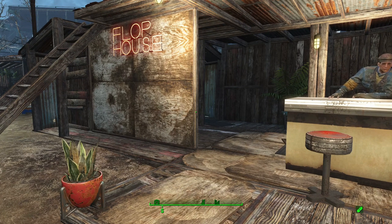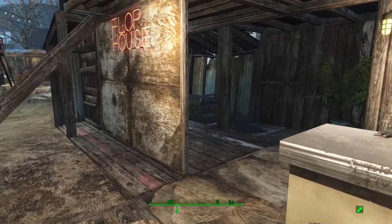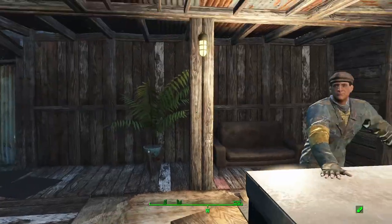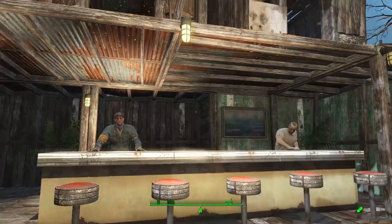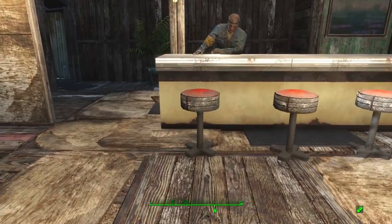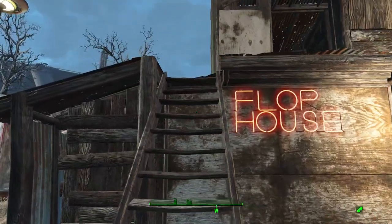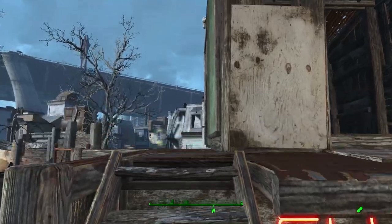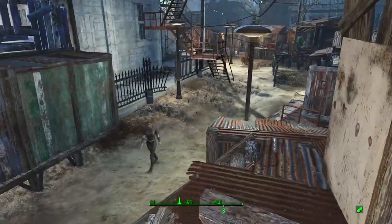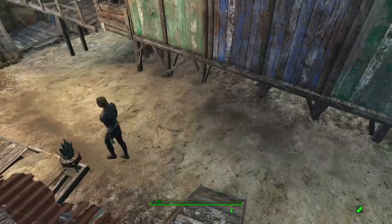I just cleaned up the junk as best I could, threw in some potted plants, threw in a poster here and there. I did use console commands to get rid of their sleeping bags on the floor and replace them with some nicer Vault 88 beds. I threw in a couple extra Dremlin Diner stools and left it at that. The Flophouse up top is pretty much the same story — Vault 88 beds where there used to be sleeping bags chucked on the floor. So it is a little bit more comfortable, maybe a little bit more luxurious, but it's nothing fancy by any standard.